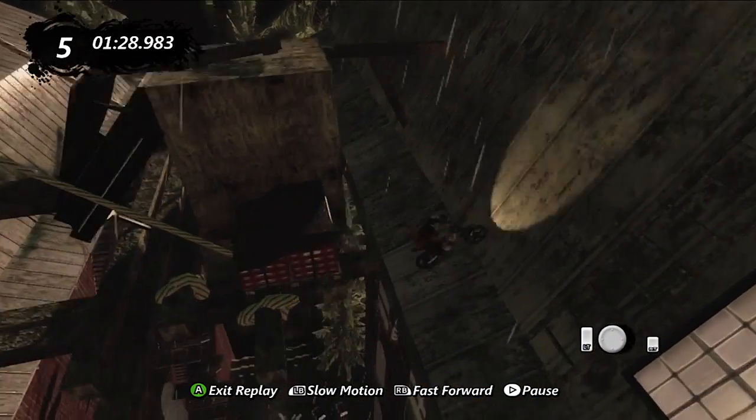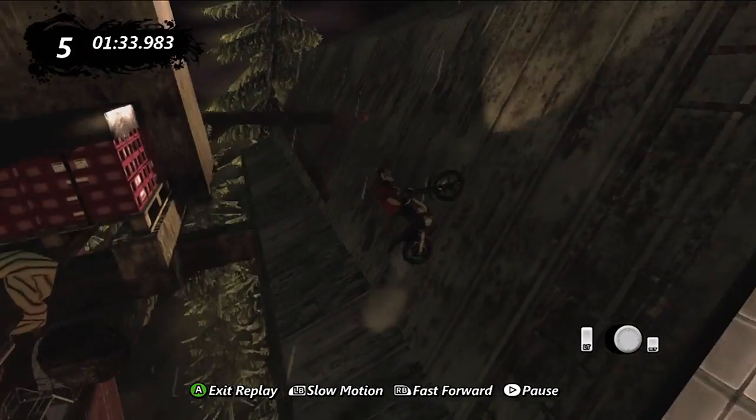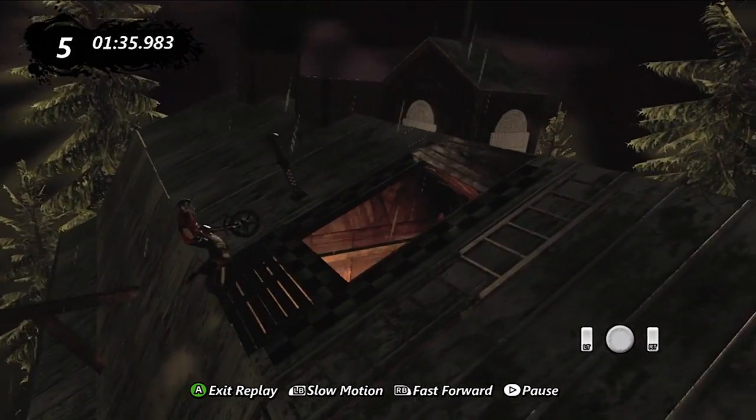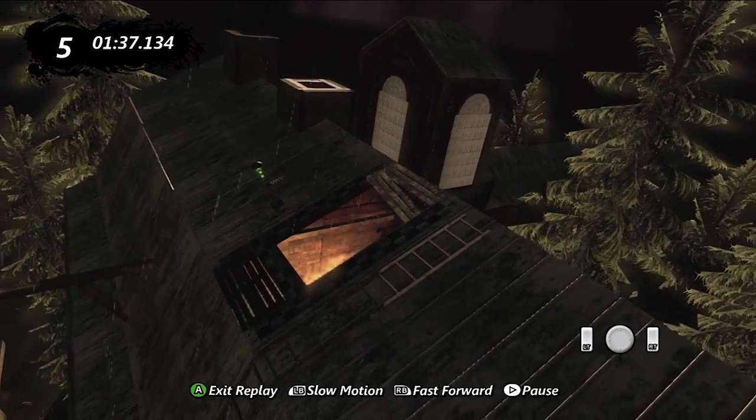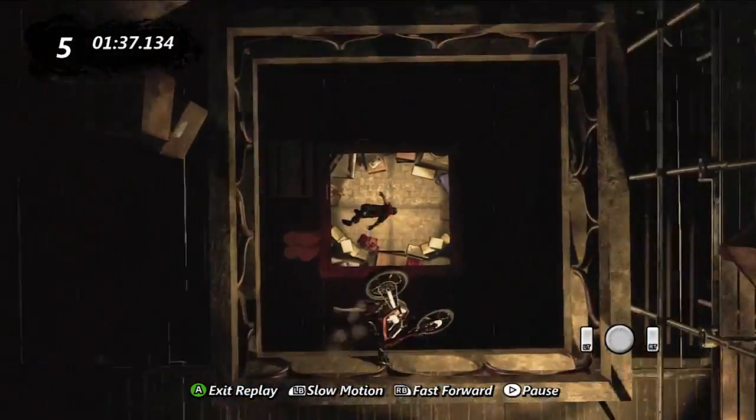For this last objective, I like to do this to be safe. I do a small front flip over and land on this area and then just do a slow climb up to the top. You can do this much faster with less faults, but that is the easiest and most consistent way to get five or less faults in my opinion.